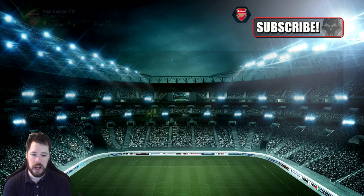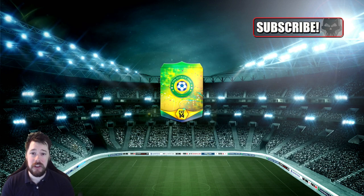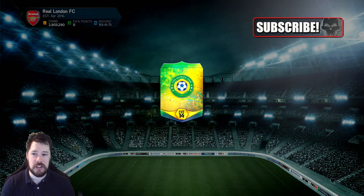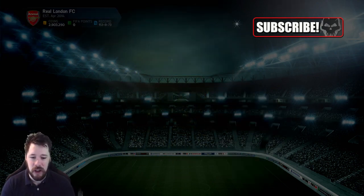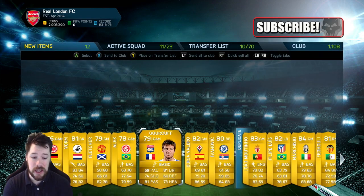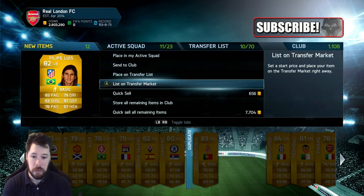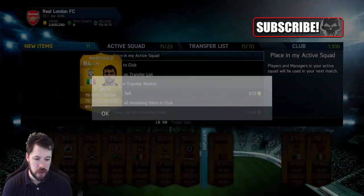Come on EA, like one green — is that too much to ask for in six packs? I really, really want Informed Scherler above any player in the game. I know that sounds crazy because you could get Pele and then buy Informed Scherler, but on this account we're not buying players — we're packing players. Marquisio, EA. We can try to sell him for a little bit.